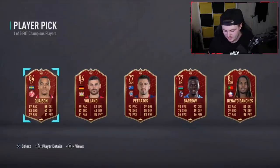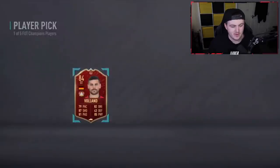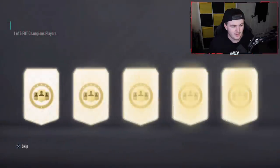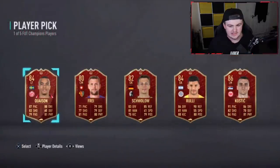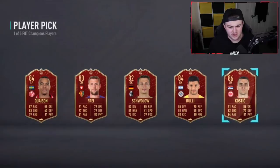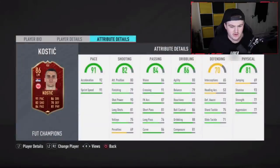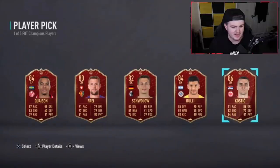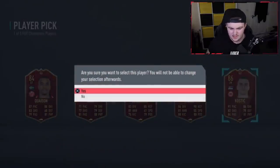He wants a Volund from the first one, so we're going with Volund in the first player pick. The last one — Kostic isn't too bad. This card doesn't look horrendous, but it's annoying — he's got three-star skill with two-star weak foot. He's a nice card nonetheless. That's the card he wants, so we'll go ahead and pick Kostic.